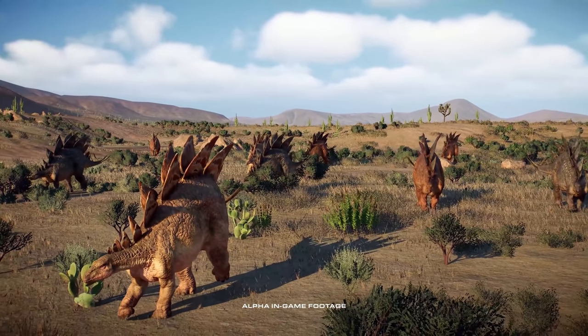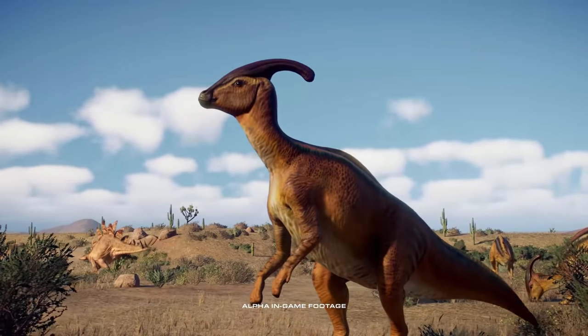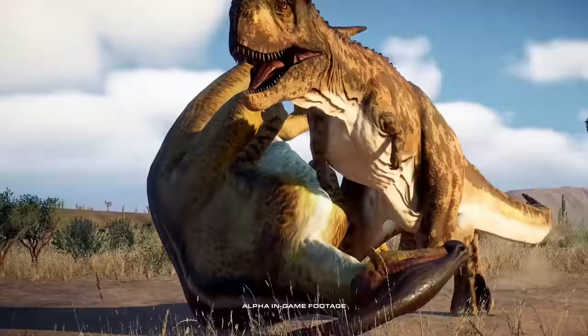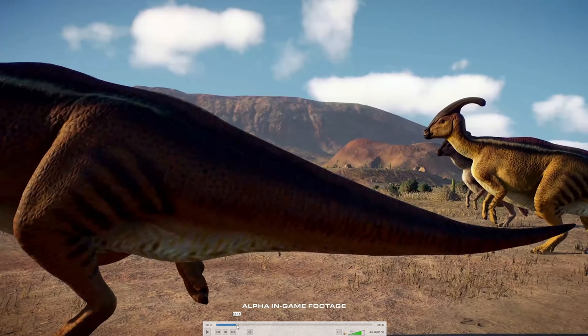Oh, eine richtig schöne Stego-Herde. Diese Animation finde ich ja so unfassbar cool, wie der Carno den Parasaurolophus umstößt und dann selber mit umkippt. Das wirkt richtig lebendig und dynamisch.